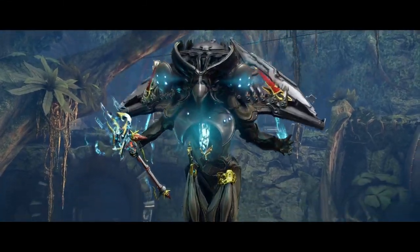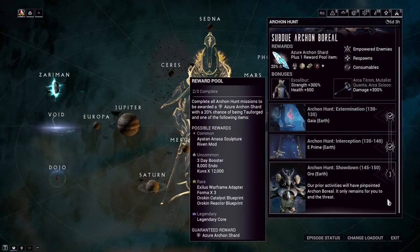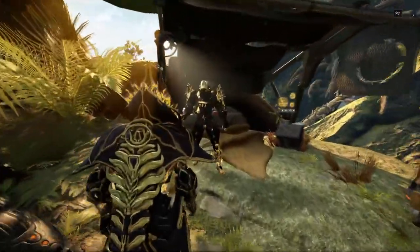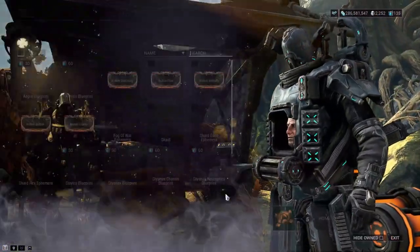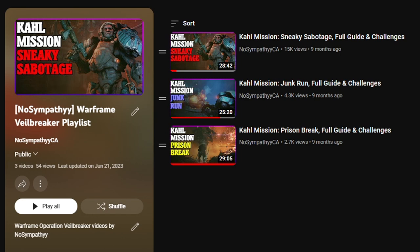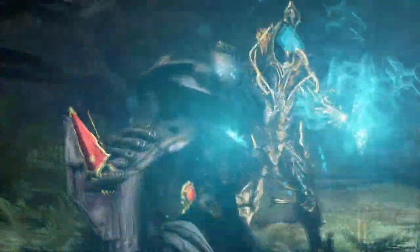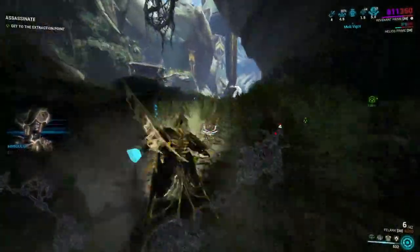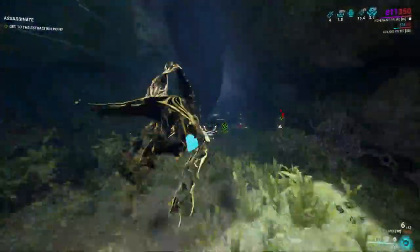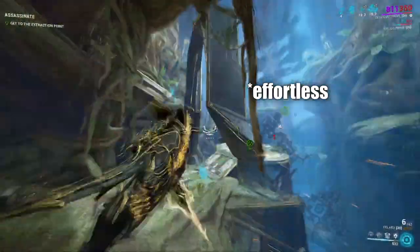So you've completed The New War and the Veilbreaker quest in Warframe. Now you're opening yourself to a whole new level of build crafting by being able to hunt down the Archon shards. Currently in the game there are only a couple of ways to obtain these shards — you can do Kahl missions or hunt the Archons and take the shards right from their chests. We're going to focus on the second method, and for this video I'm showing you a build I run against the Archon boss fights. Remember this isn't a guide, but more of a showing of how to get the job done as efficiently as possible.